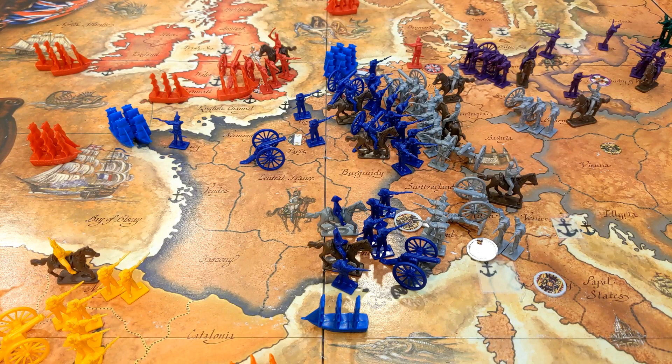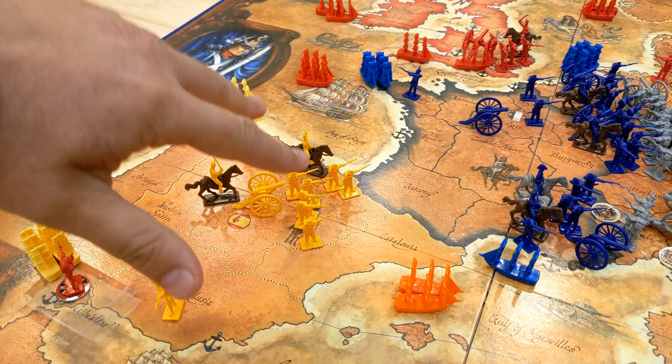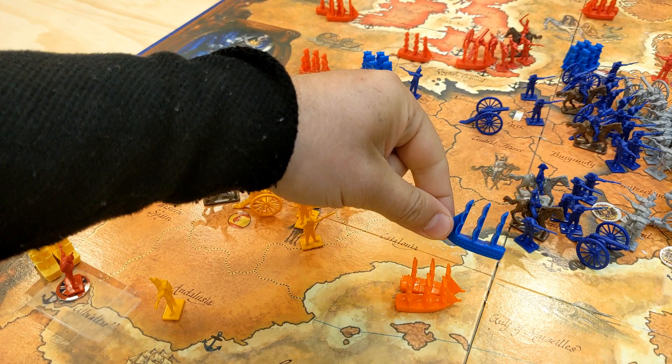This is Napoleon in Europe. What you see here is the historical scenario 1796, the rise of Napoleon start, but in the basic rule set you don't start this way. You get a certain amount of units as France and you place all the below units in France. If you're playing Spain you get yellow units and you place them within yellow territory.